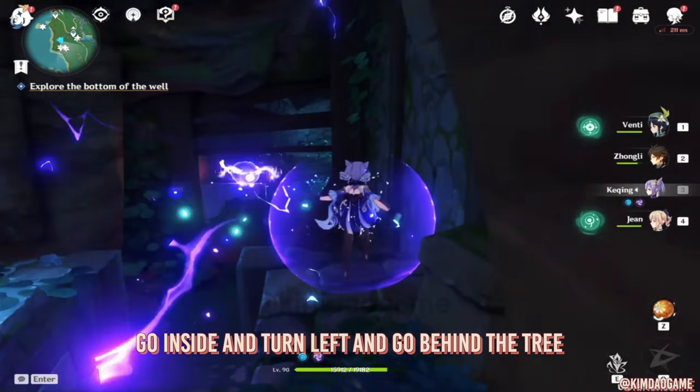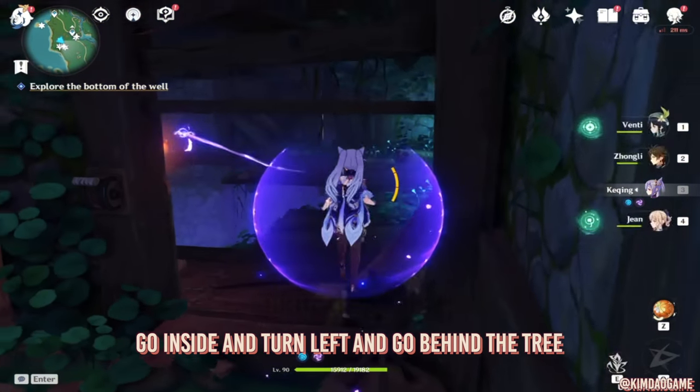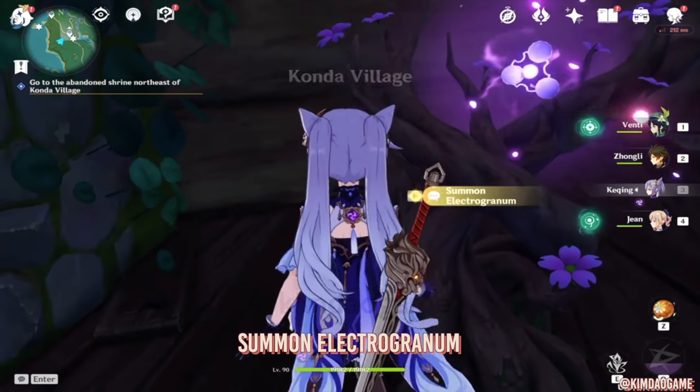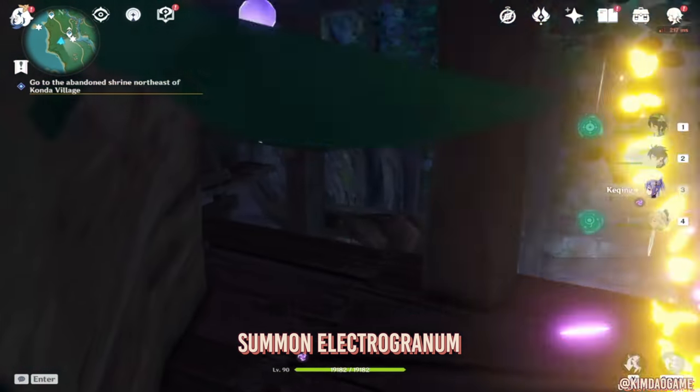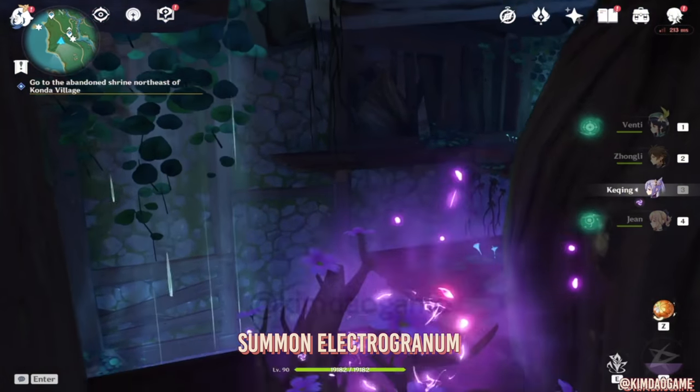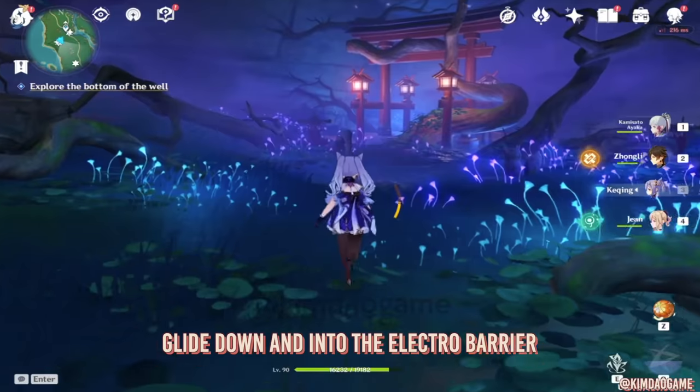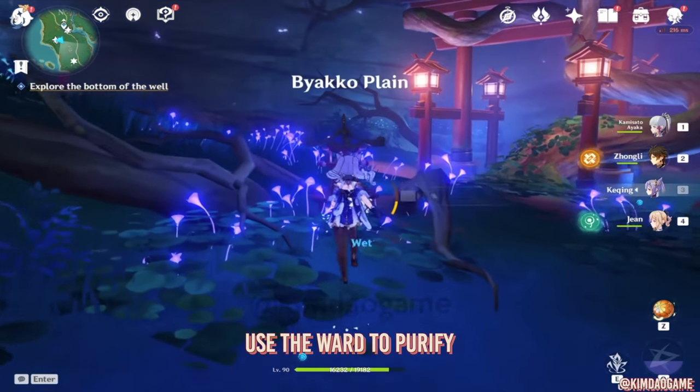Make your way down, but don't jump down yet. Turn left immediately and go behind the tree — we are going to summon this Electrogranum. We are going to fly down, and because we've got this Electrogranum on us, we are able to go through this barrier.